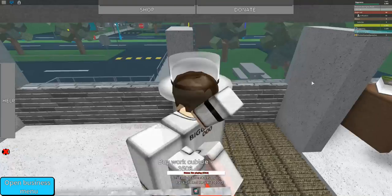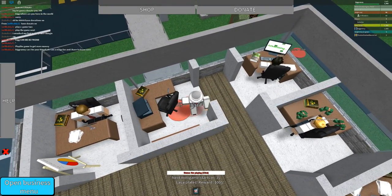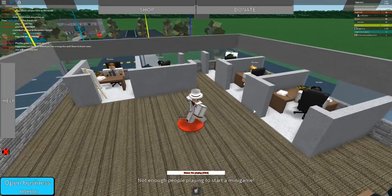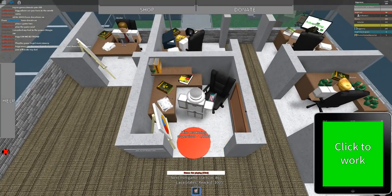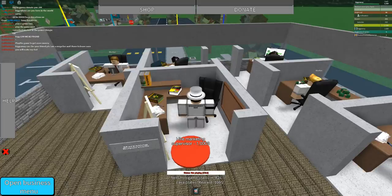We're gonna go ahead and collect all of it. Once we get some more cubicles and stuff it'll get even better. Buy marketing supervisor cubicle — okay, we can get a supervisor, awesome. Buy table, buy chair, buy equipment. The supervisor's a thousand dollars — okay, we have a thousand dollars, doesn't really matter.